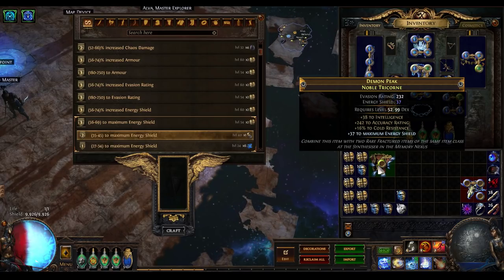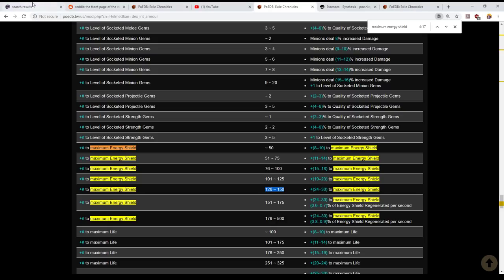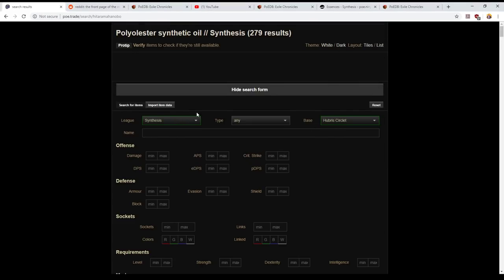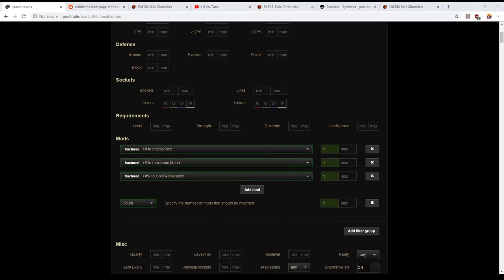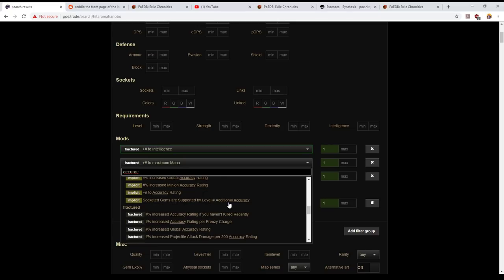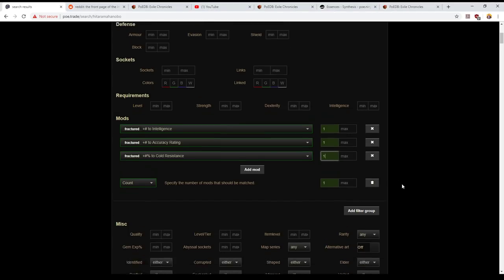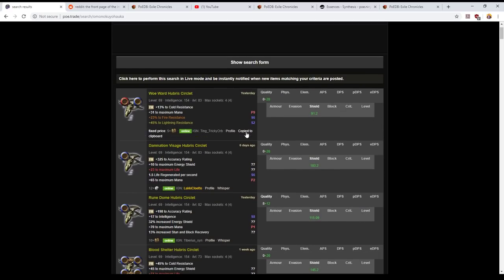We now have intelligence, accuracy rating, and cold resistance. So let's jump over to a web browser and start doing some searching. To confirm: it was intelligence, accuracy, and cold resistance. We're in poe.trade and we want hubris circlets only. Our first mod is intelligence, our second mod is accuracy rating fractured — so accuracy rating specifically as a fractured mod, just one is enough — and our third mod is cold resistance. Let's run our search. We don't care about item level because it will inherit the highest item level. At this point let's start sending out some tells.